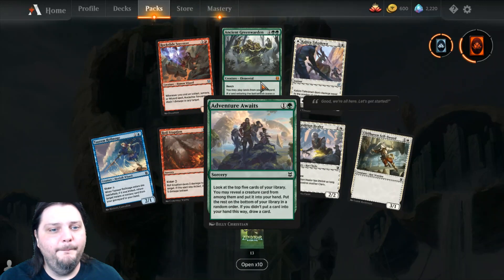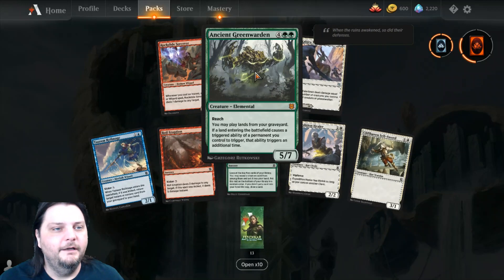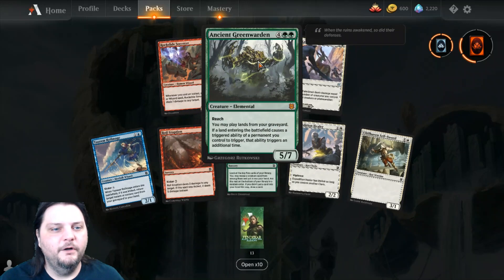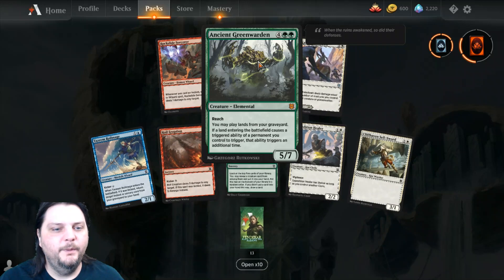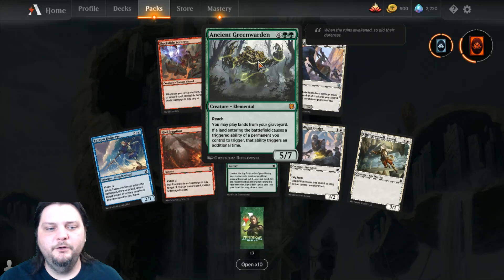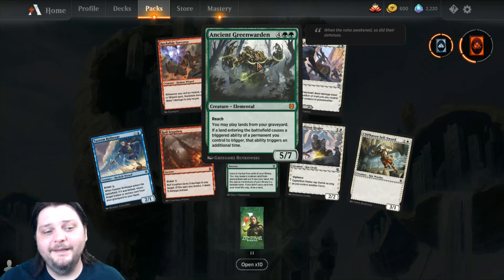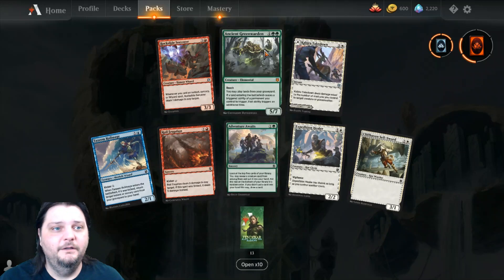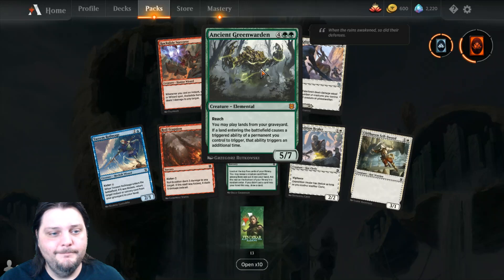We got a mythic — I always like to get a mythic on Tuesdays, or any day really. We got Ancient Green Warden. 4 and 2 green for a 5-7 Elemental, has reach. You may play lands from your graveyard. If a land entering the battlefield causes a triggered ability of a permanent you control to trigger, that ability triggers an additional time. So in other words: landfall. That's good for landfall.